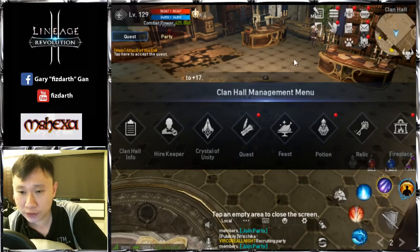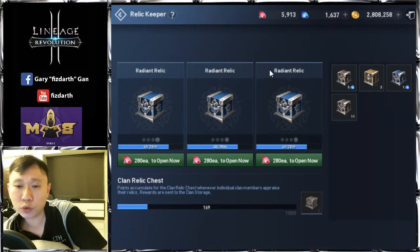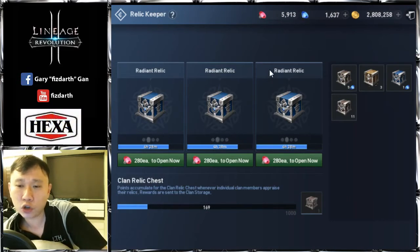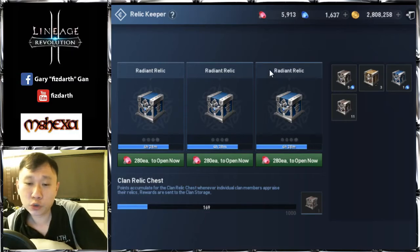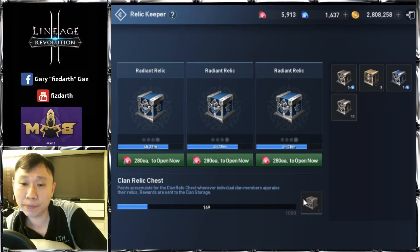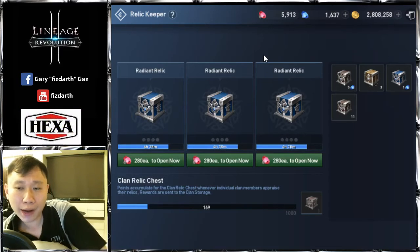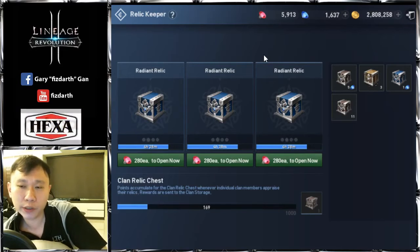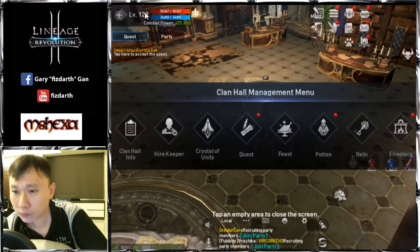Now let's go into more detail. Currently we have the Relic Keeper at Reputable level. As you can see, you can continuously open chests — it gives extra resources for your clan members. There's also a Mystic Relic option; I haven't tried opening it yet but it should give good stuff. I'd highly recommend prioritizing hiring the Reputable Relic Keeper — maxing it out.